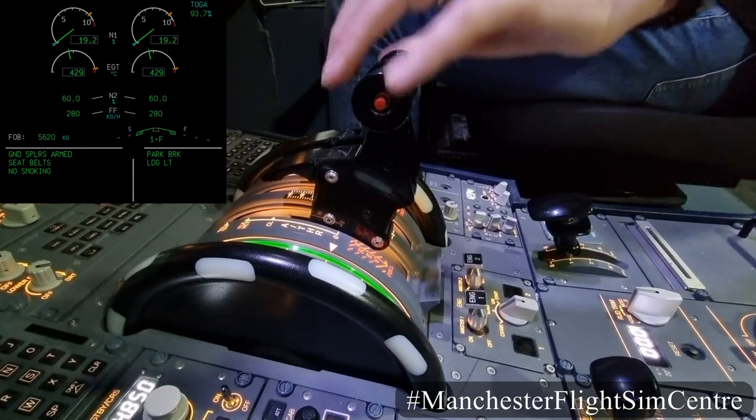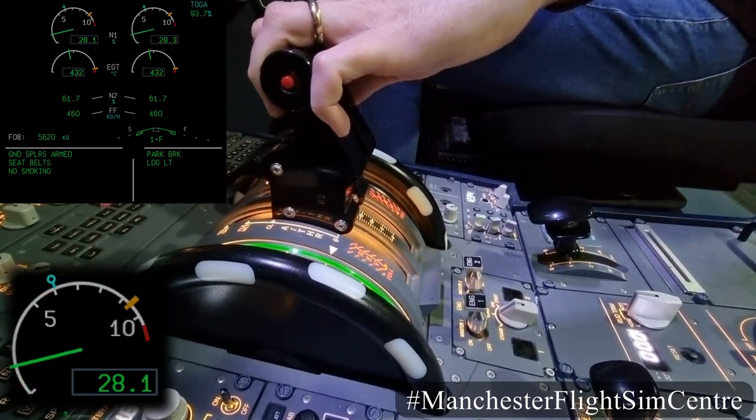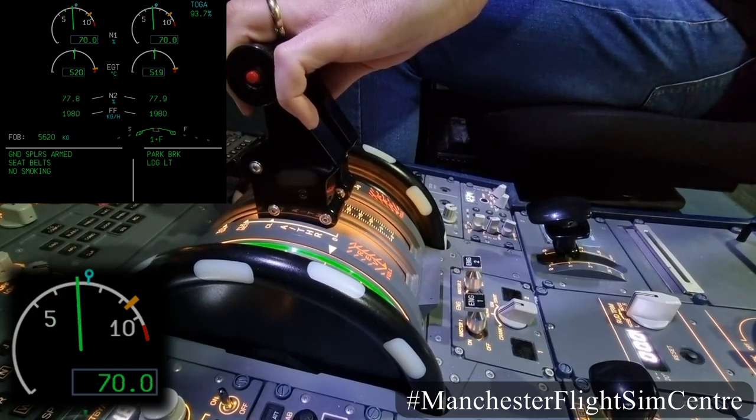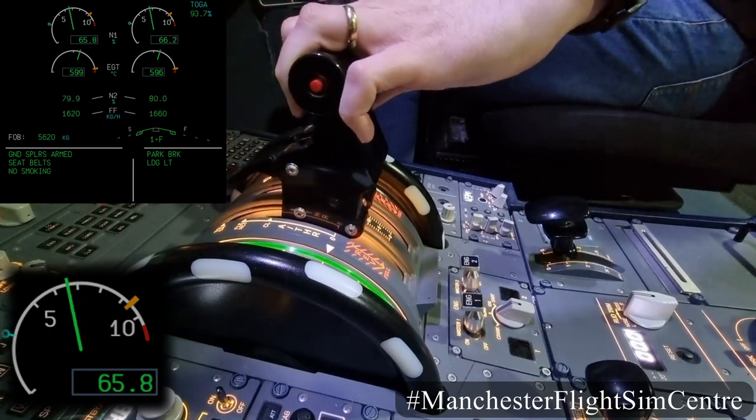The Airbus A320 has two jet engines mounted under the wings. They are controlled by thrust levers. To increase thrust, push forwards, and to reduce thrust, pull the levers back.